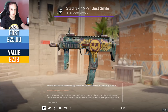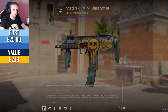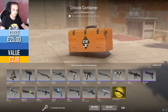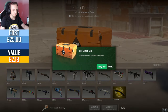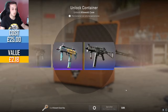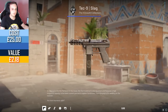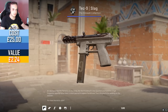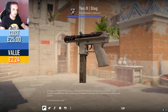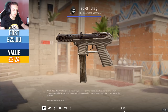Not a blue, but that's well worn — still garbage. Three cases left, please give us something nice. It really has been way too long since we got a red or a gold. Tech Nine Slag — interesting pattern on that, looks like it's 3D printed or something with that overlapping pattern.